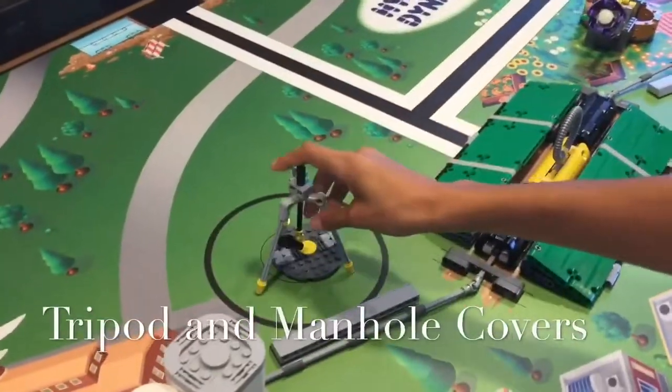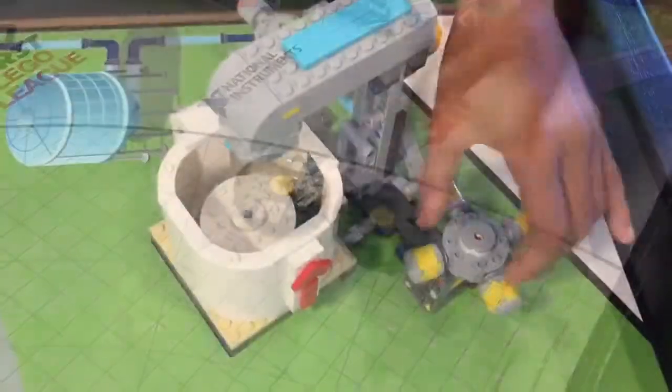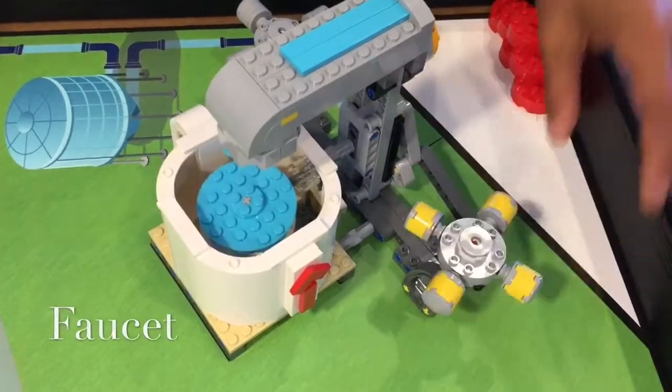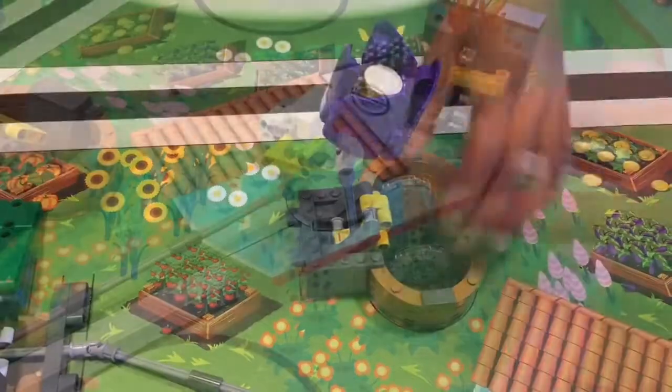Transfer the tripod into either target area and return these for more points. Turn the handle to put water in the cup. Deliver the big water into the fountain. Insert one of the big waters into the flower pot for more points.